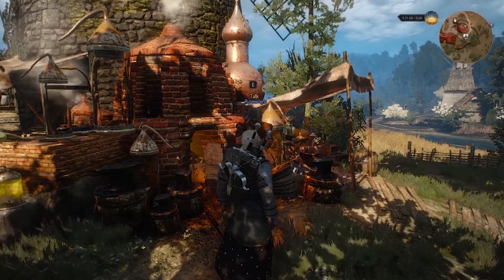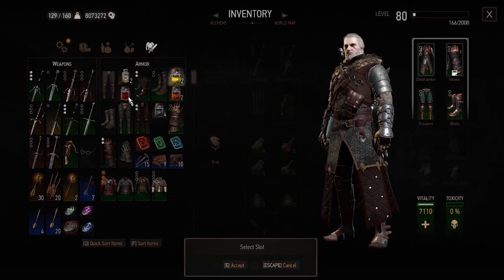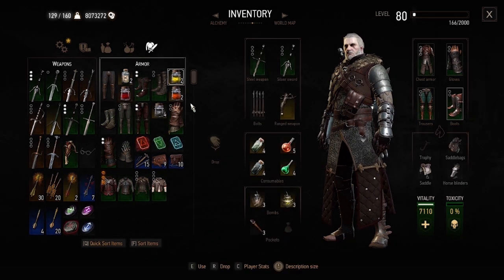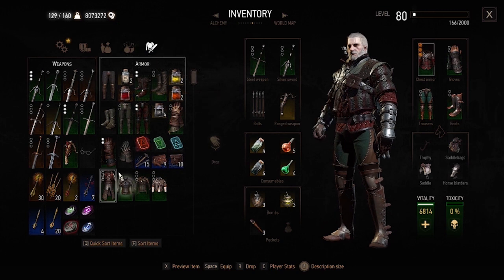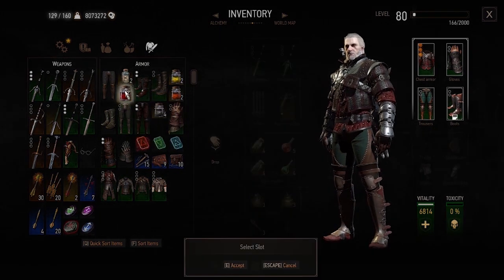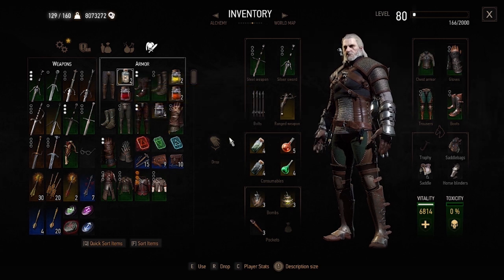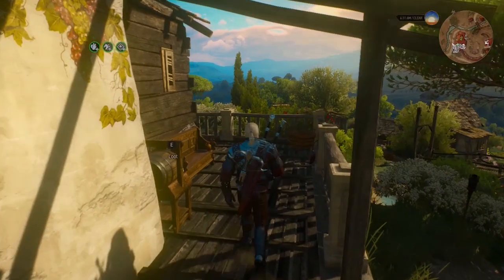Another cool feature added by the Blood and Wine DLC are dyes, which you'll find throughout gameplay. These dyes come in many different colors and you can apply them to your Witcher gear to change the color to your choosing. If you get tired of a color you've applied, you can use dye removers to return that piece of armor to its default color.